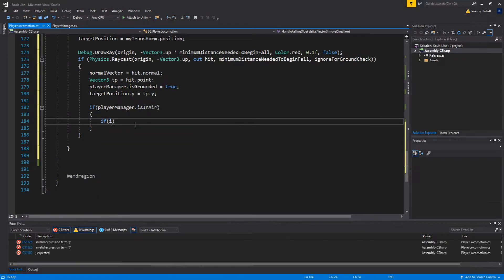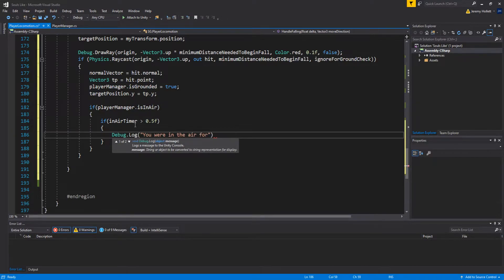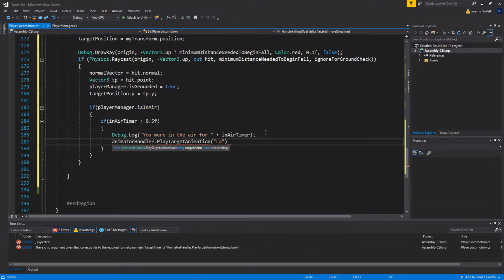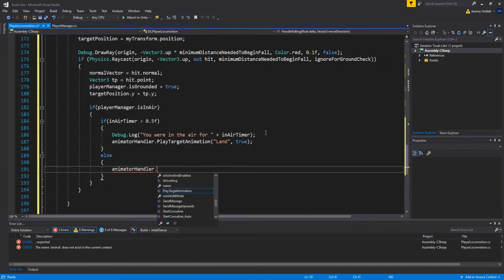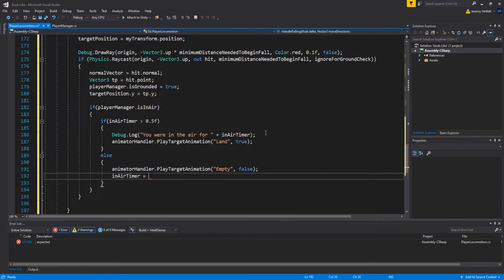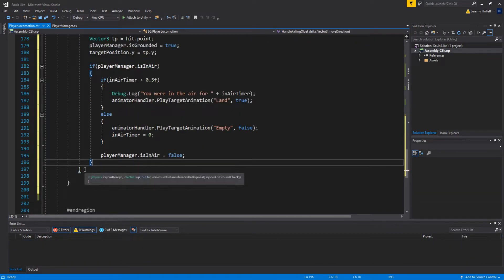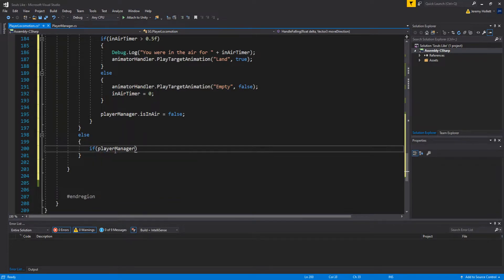If the raycast detects ground and the player was previously in the air, check if `inAirTimer > 0.5f`. If so, log how long they were in the air for debug purposes, then call `animationHandler.PlayTargetAnimation('Land')` and set `isInteracting = true`. Otherwise, play the locomotion animation. Either way, reset `inAirTimer = 0` and set `playerManager.isInAir = false` — the player is back on the ground.